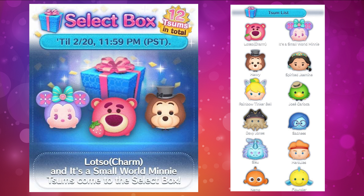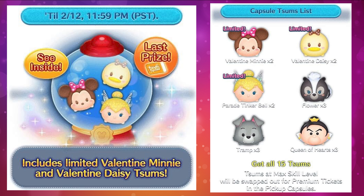For the second selection box we have: Charm Lotso, It's a Small World Mickey, Henry, Spirited Jasmine, Rainbow Tinkerbell, Jose Carica, Davy Jones, Sadness, Sisu, Hercules, Nemo, and Flounder. I really like Charm Lotso — he's one of my favorite zooms in the game, his charm ability is easy to use and earns a good amount of coins. The others are okay, but I recommend saving your coins if possible since neither selection box has amazing zooms.